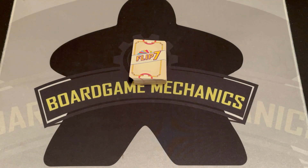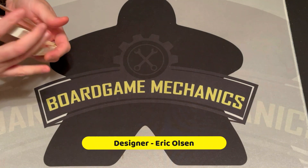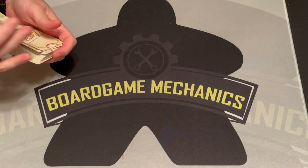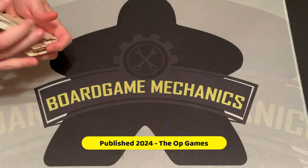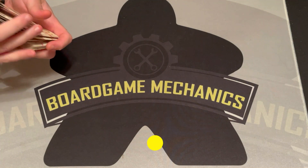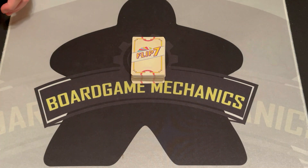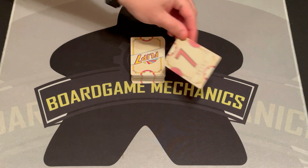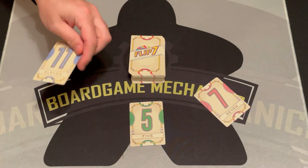So Flip 7 — there are the components. You're going to take this deck of cards, shuffle them up. If you have more than 18 players you're going to want to have two sets of cards, two boxes. Otherwise, shuffle them up and deal each player one card. We're playing a three-player game here, so each of the three players will get one card.